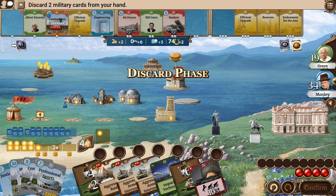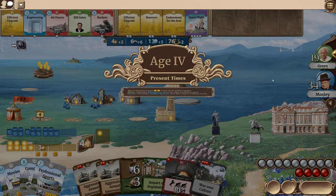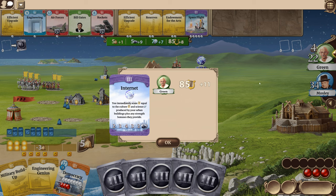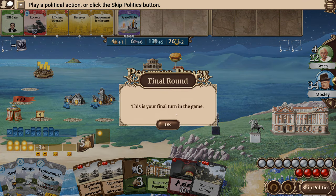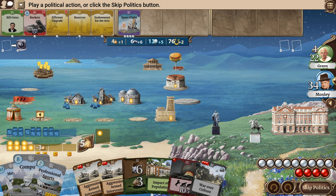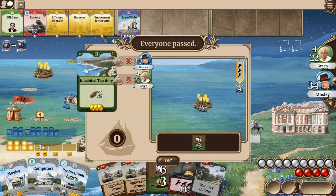You completed the internet! Congratulations — this is your final turn of the game. That's way too much — I don't have enough to do that. We both are going to get the same amount of points. I think I'm going to pass. Everyone passed. So we can get some points that way. Does Bill Gates get me anything? I'm trying to see if there's any way I could get some more points. I do have three — this costs three. Let's take a science and move it over to religion.